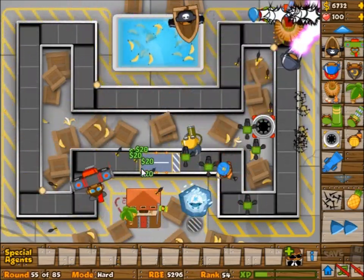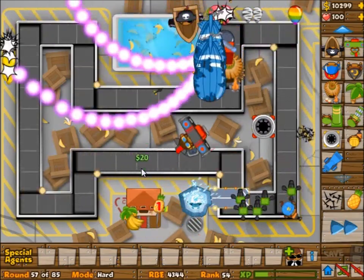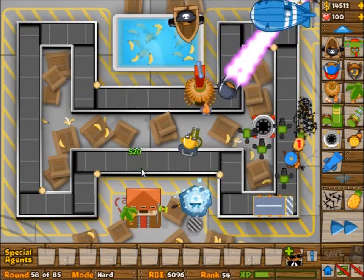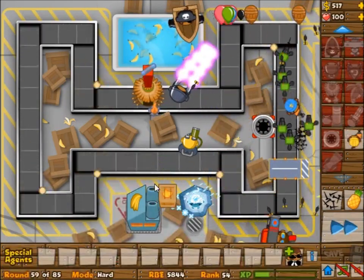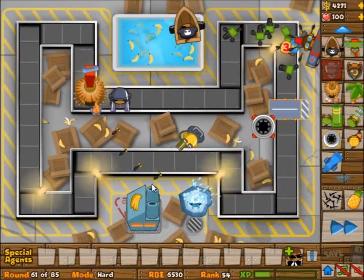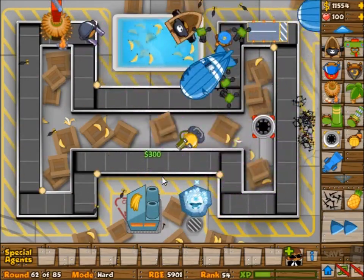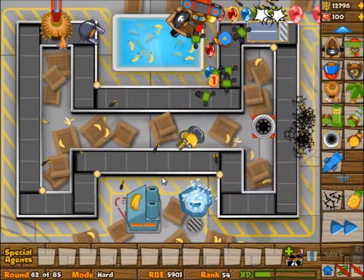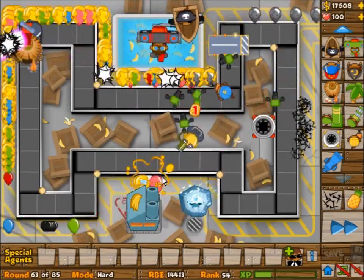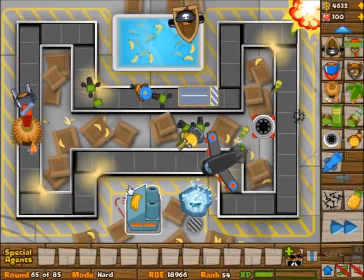Let's talk about the strategy a little bit. Like I said, there's actually a pretty long track, so spike factories aren't that bad. If you get a spike factory in there, you're definitely set. I did a little bit of something weird to start — I started off with a boat and put it on last. I put it in that certain spot because you can shoot from the front end or the back end. I built a set of road spikes just in time to pop that red balloon, and I could get no lives lost without using any road spikes whatsoever.